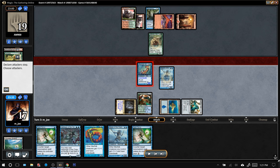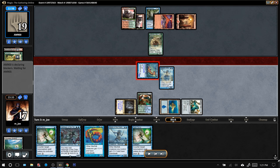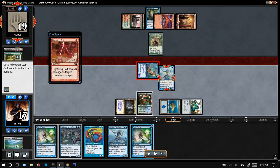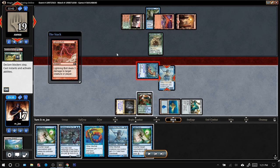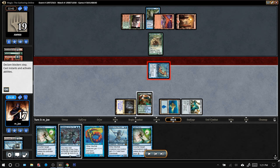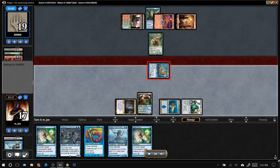Swing with the Silvergill Adept. They bolted the lord, but after the point where they could have blocked. Typically you want to bolt the lord during attacks, after I declare attacks, and then ghost block with the Elder — block and then sac, no damage goes through. But the way they did it, they messed up the timing, so they're still going to take two from Silvergill Adept. A misstep by the opponent.